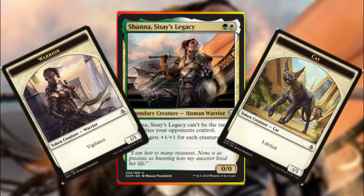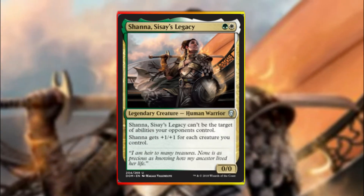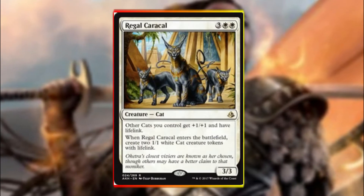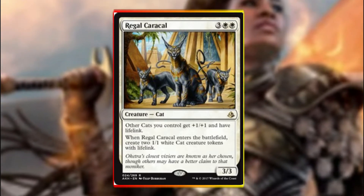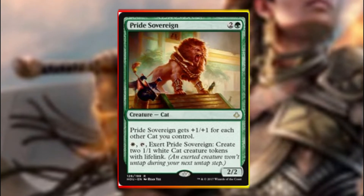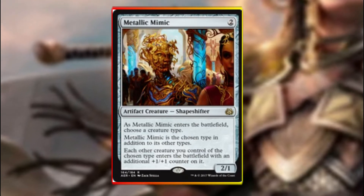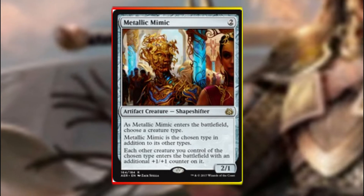In our brawl deck we have two themes: one is a token strategy theme and the other is a tribal theme of — that's right ladies and gentlemen — cats! On our cat creature package, our deck consists of the usual suspects of Regal Caracal, Pride Sovereign and Metallic Mimic. Caracal is our cat lord and also gives us three bodies and buffs all our other cat creatures with lifelink. Pride Sovereign is a double threat in that he gets bigger the more cats we control and he can generate cat tokens, so late game he gets fantastic. Metallic Mimic will enter the battlefield and we name it cats, and then any cat that enters the battlefield after the fact enters with a +1/+1 counter on them.